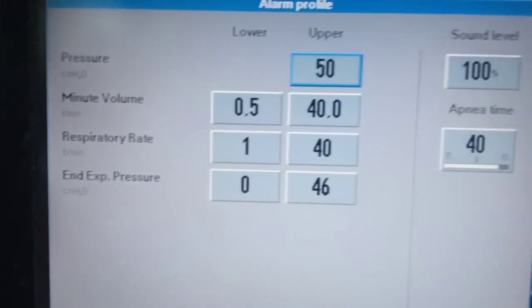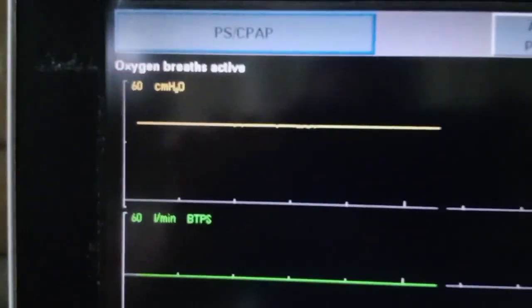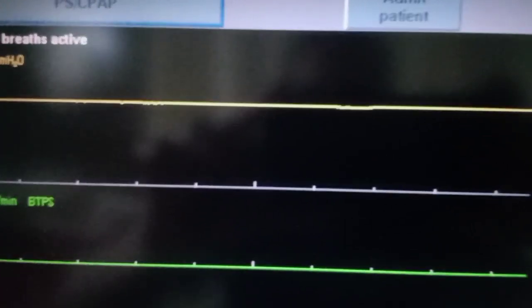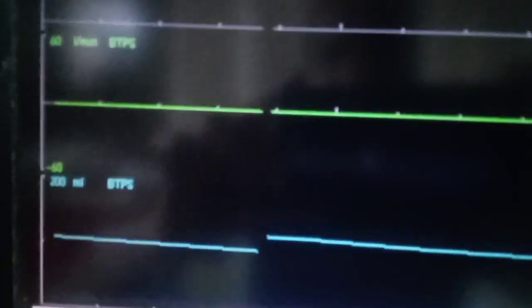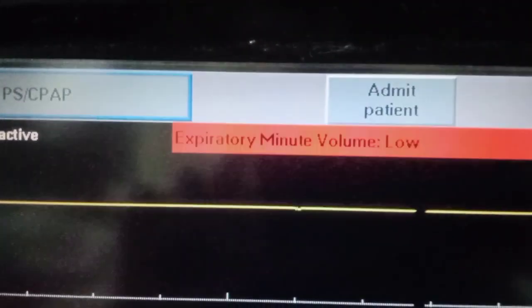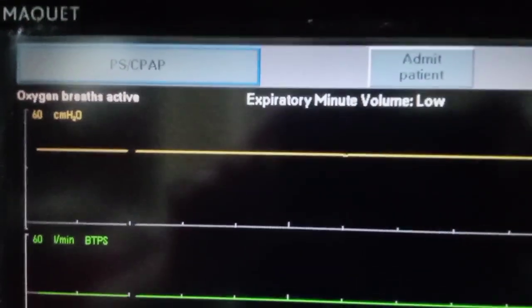We set a respiratory rate alarm and then go to see the graphs. You can see there is a constant line on the pressure graph at 40 centimeters of water. There is no flow and no volume delivery. You can see an expiratory minute volume alarm being raised — that is expected because there is no tidal volume delivery during this period.